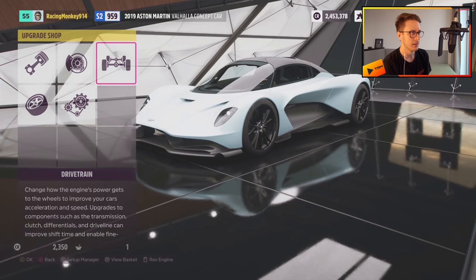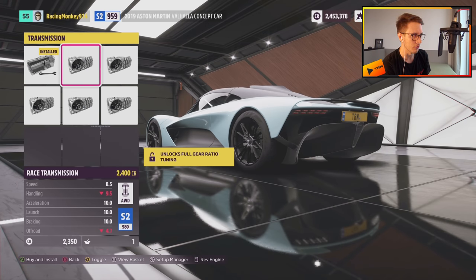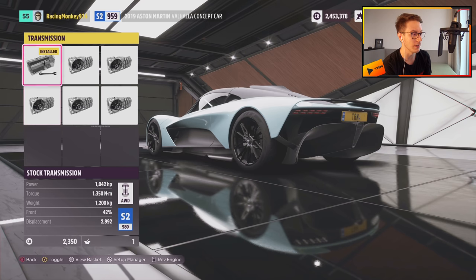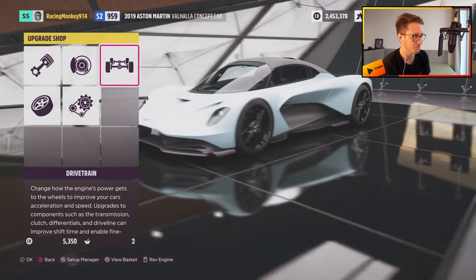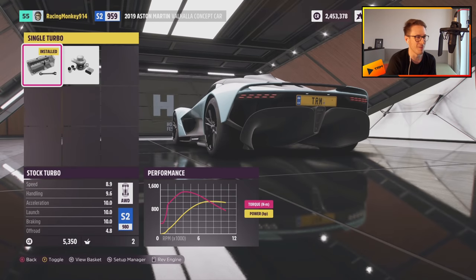What else have we got? Race transmission — 6 speed, 8 speed, 9 speed, 10 speed. That's a pretty cool feature. Thank you, Forza. That's really unexpected. The heavier ones make sense. Race transmission — we're going to go for the 6 speed. We're not going to need more. Engine upgrade — here we go.